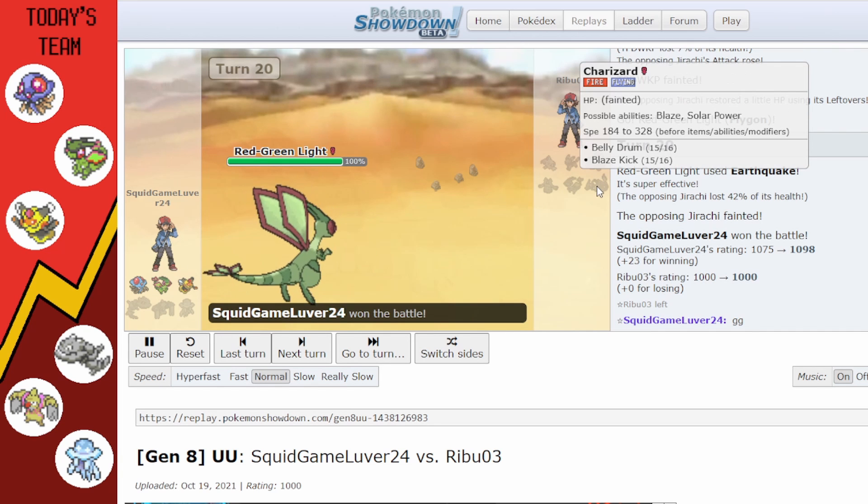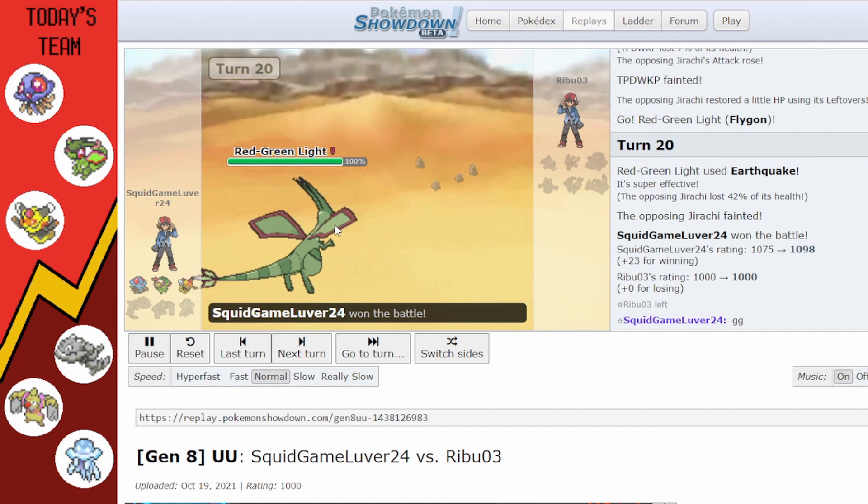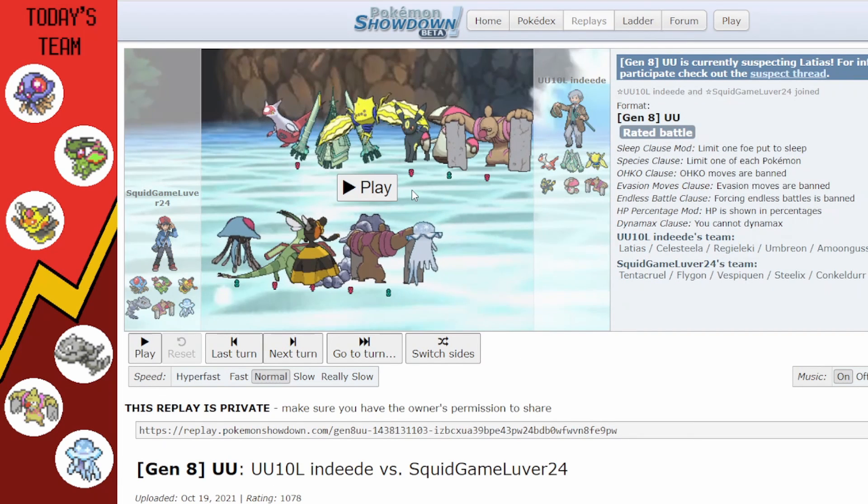That's the end of battle 2. Definitely some weird plays — not sure why Earth Power from Venusaur didn't do more, and Belly Drum Charizard is definitely an interesting lead. Overall the team was pretty well handled for this situation.